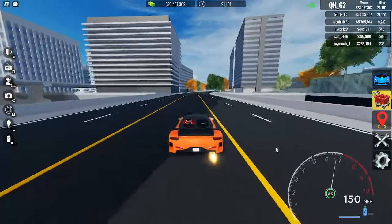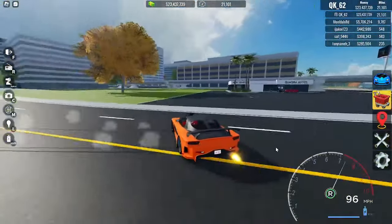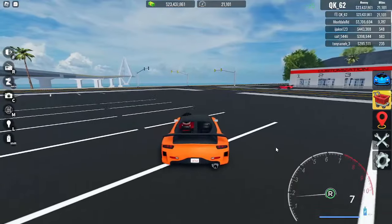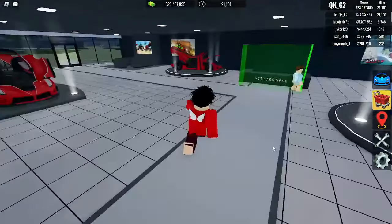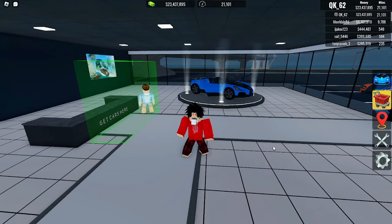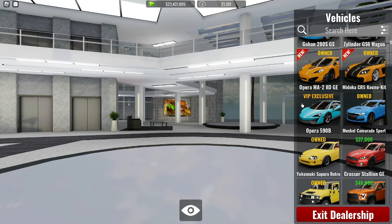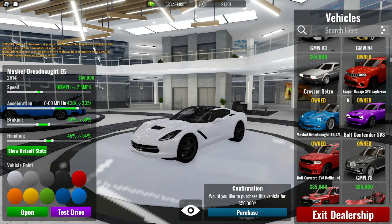So obviously you're going to need a car. There are specific things you need for a drift car in this game. You need a car that can do at max no more than 200 miles per hour — preferably 180 or 190. And you're going to need the 0 to 60 to be below three seconds. If it's dead on three seconds, that's okay, not necessarily great, but it can work.